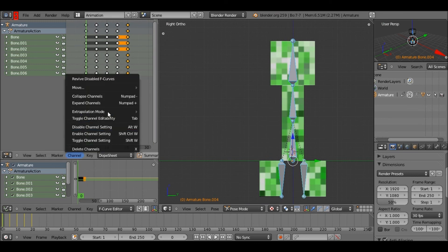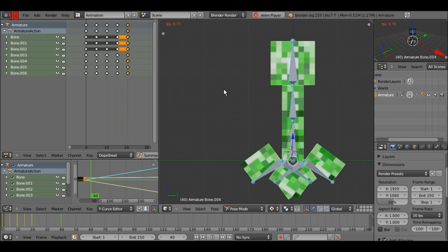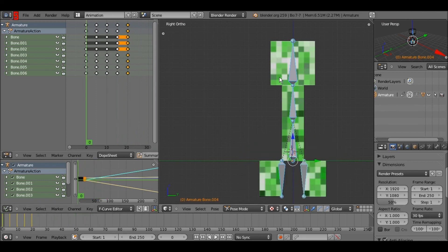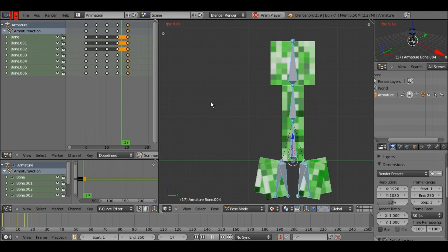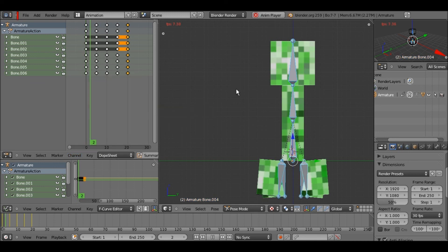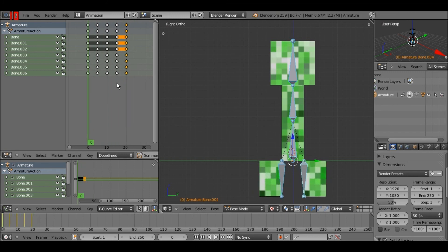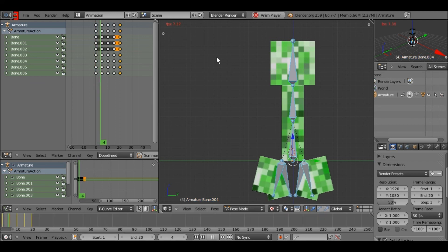Now we can go to channel extrapolation mode — linear. Besides that problem there, what it does is... actually it's constant, that's what it is. If you look up here it shows the FPS and it's going slower than it should, which means we should probably make that double or something. I'm bringing this to 20. All right, so right now it's looking good.